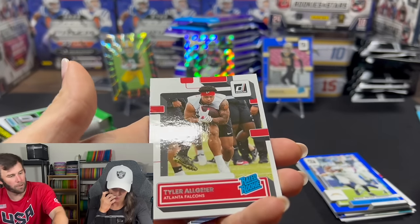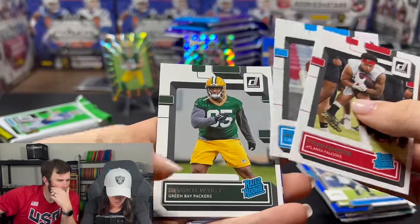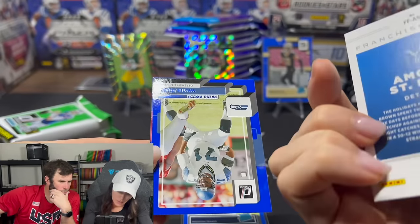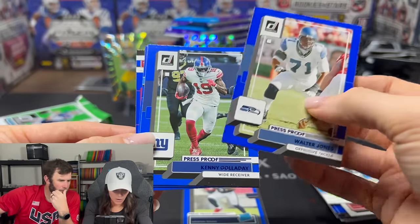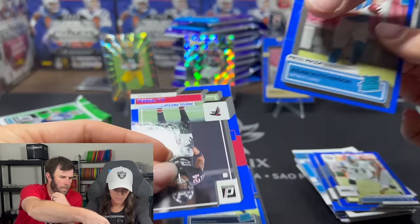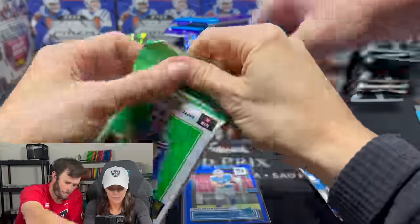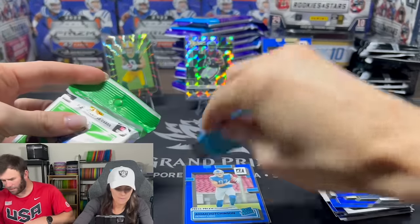Tyler Allgeier. Remember — it's going to have that green sign on the back when it's a downtown. Matt Corral, Devontae Watt, Franchise Future insert. AJ Terrell — nice color match for Aiden Hutchinson. These cards are sticky. I like these complete sets, guys — it's kind of cool going through and seeing all the cards.